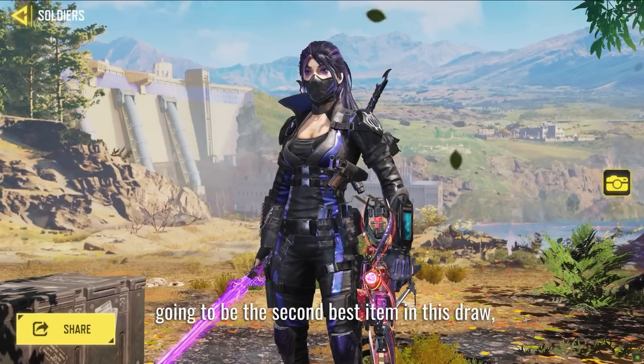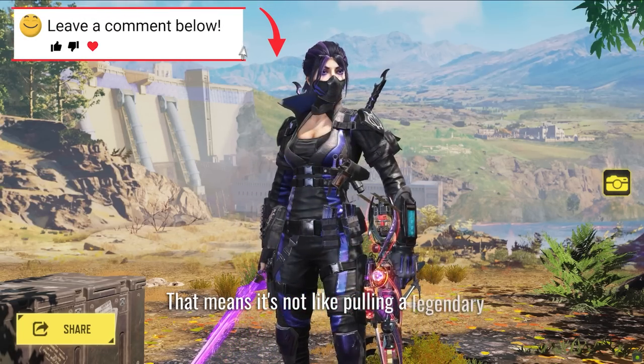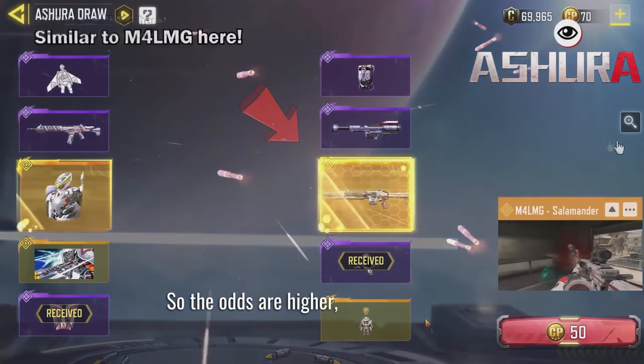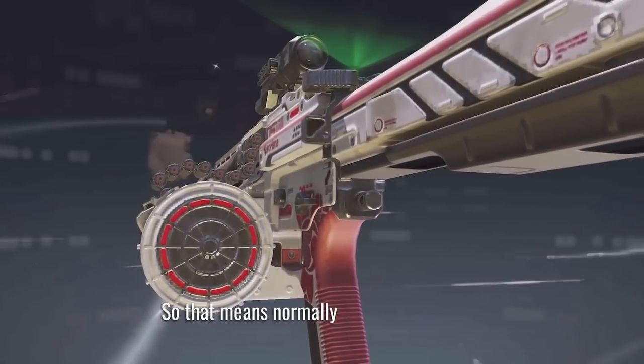I almost forgot — since the legendary HSO4 is going to be the second-best item in this draw, it's going to come out with odds of 1-in-1.25. That means it's not like pulling a legendary; it's like pulling an epic character in a normal lucky draw. So the odds are higher, which means many people will be able to grab the legendary HSO4 early.